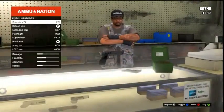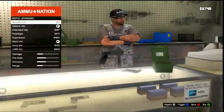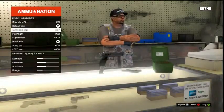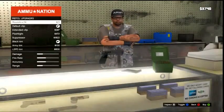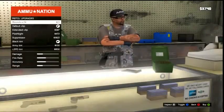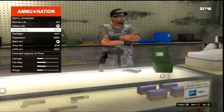Basically these are all the categories I have as of now. I have a round sign of 24 — you know, to increase your clip — extended clip, default clip, flashlight, suppressor, black tint, army tint, and LSPD tint, which is pretty cool to see how the gun gets colored. That's pretty much the customization for the handgun. I'm not going to show you any other guns because I don't have them and can't afford them. When I get more money I'll show you a better in-depth customization video.